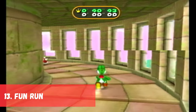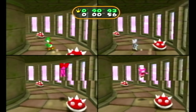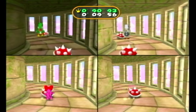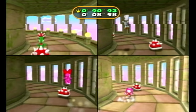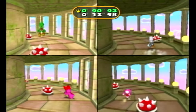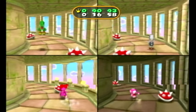In 13th place we have Fun Run from Mario Party 7. Players run to the end of the course while avoiding various obstacles. First player to the end wins. I really like how this minigame is set up. It feels intense all the way through and one mistake can be the difference between winning and losing. It is simple enough for starting players to understand but gives the edge to more skilled players.